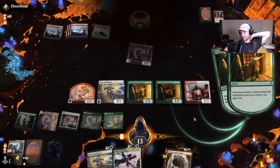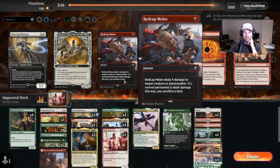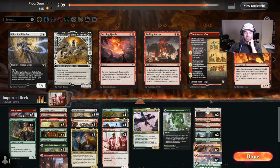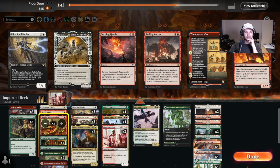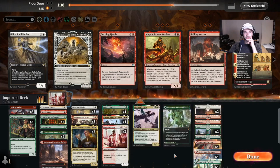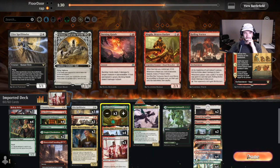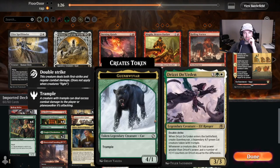Really solid matchup for Mono Red — we've got lots of ways to deal with them. Bring in our Red Cat Melees and our Fire Prophecy. I think we cut some of these Magdas — I don't really see us playing those. Maybe we cut a Chariot. I like all these early game cards and I want to try out the Drizzt.